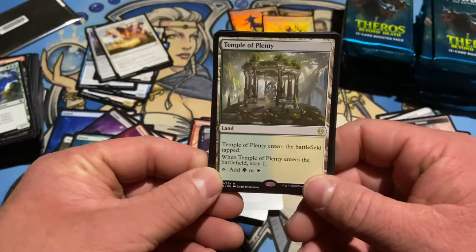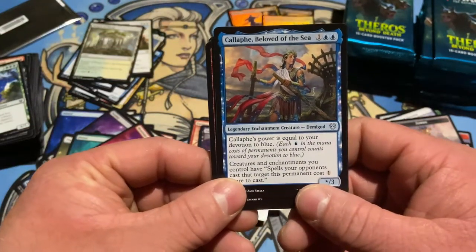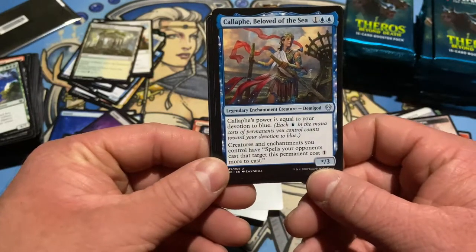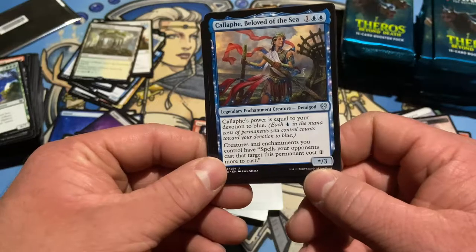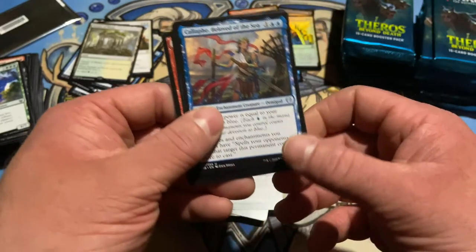Temple of Plenty — friendly Scry land. Callaphe, Beloved of the Sea — power equal to devotion to blue. Creatures and enchantments you control have spells opponents cast targeting them cost one more. Not bad.